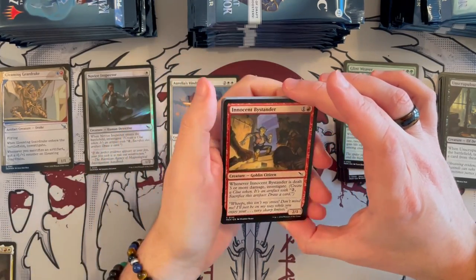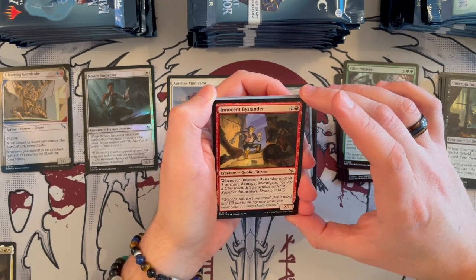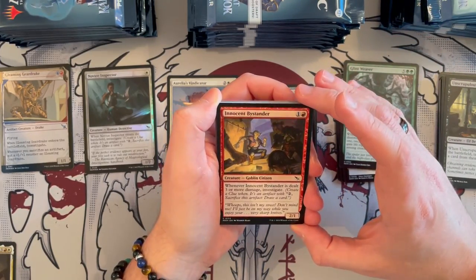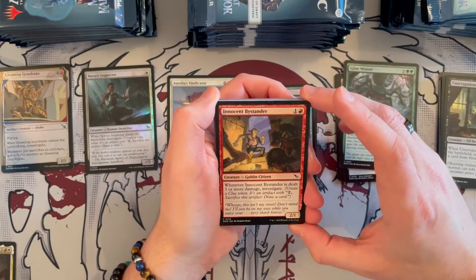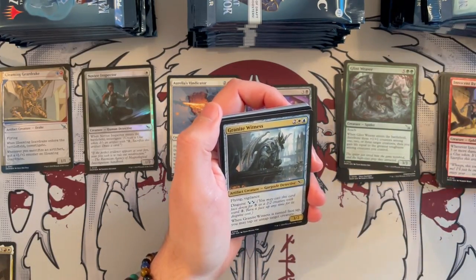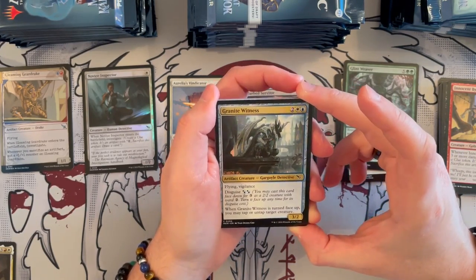Innocent Bystander is a 2/1 Goblin Citizen, costs 2, it's red. Whenever it's dealt 3 or more damage, you get to investigate. It replaces itself and trades downward — if you use it intelligently you get to replace itself, so it's kind of mixed, it's okay. I don't necessarily like creatures that trade down too easily. Granite Witness is a 3/2 Gargoyle Detective with flying and vigilance, and disguise for 2. For 5, you can flip between face-down and face-up, and when it is turned face up, you may tap or untap target creature. I like it because of flying vigilance, and it is a common slot, so that's pretty good.